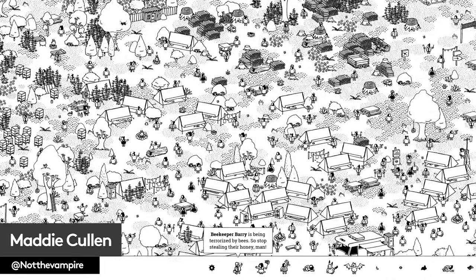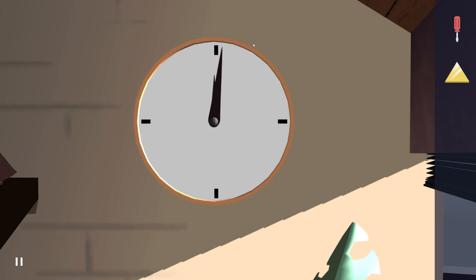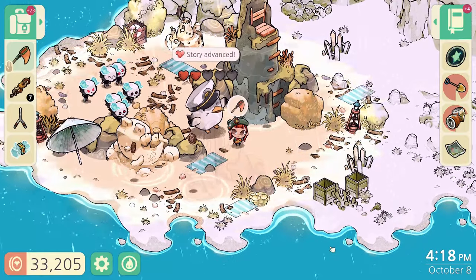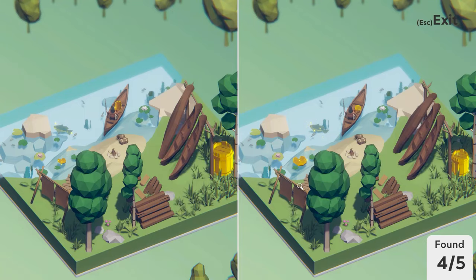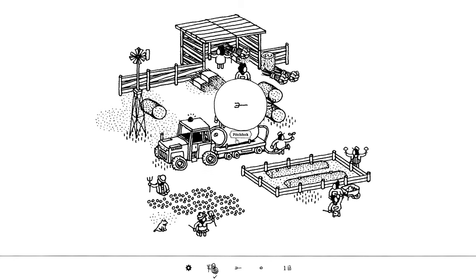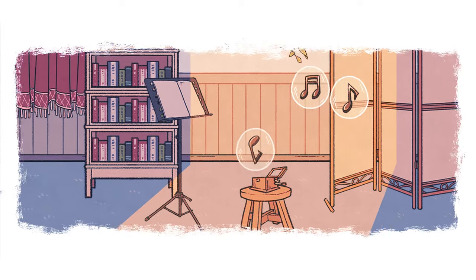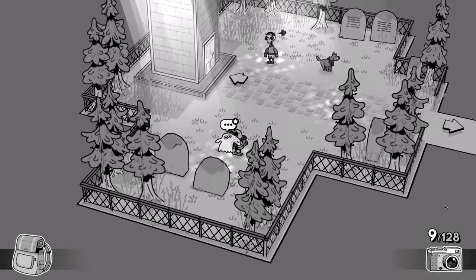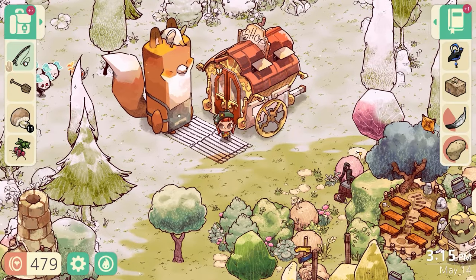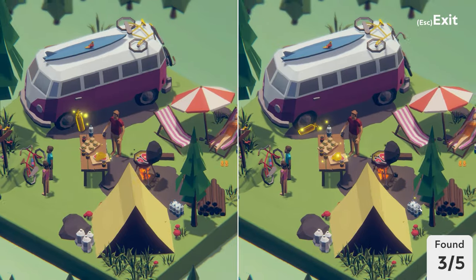Sometimes a puzzle game really hits the spot. Whether you're chilling out on the weekend, looking for a game on your lunch break, or winding down in the evening, a simple premise and appealing visuals are everything you need. Nothing is more like the game form of a quick snack than the hidden-object genre. You can grasp the controls in an instant, kick your brain into gear, and use what evolution gave us to have a good old look for some items. Hidden-object games themselves are also as varied as the things you're searching for, from gripping stories to peaceful puzzles.